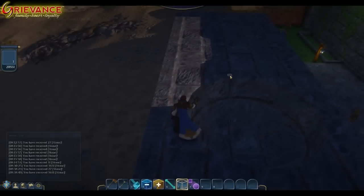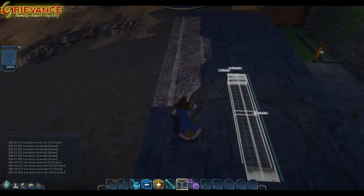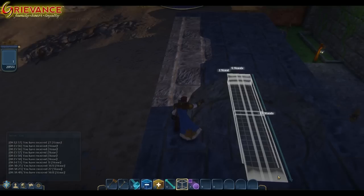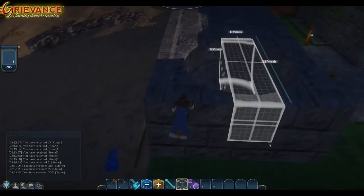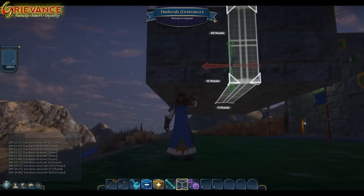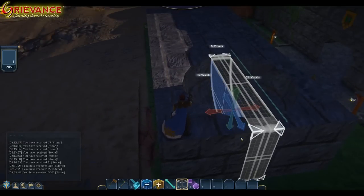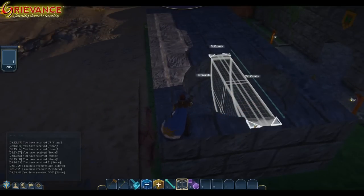Then you're going to use the select tool and just take whatever size you need — usually just the middle of it, because you'll get some curves if you select too big of a spot. You can select this however you want to do it.